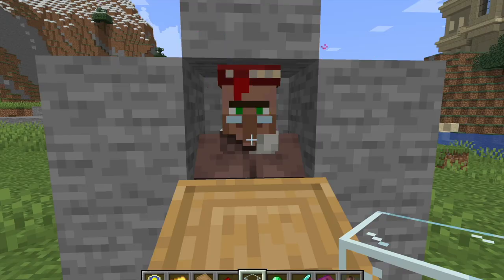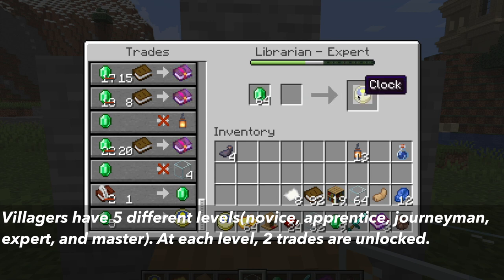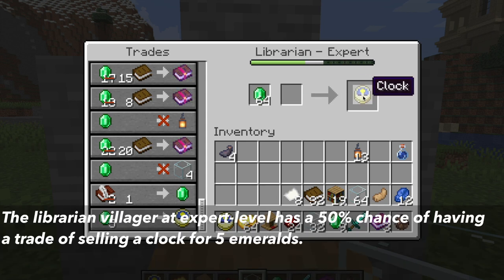Another way is through villager trading. When you trade with villagers, they gain experience that levels them up. There are 5 different levels, and at each level they unlock 2 trades. The librarian villager at expert level, which is the 4th level, has a 50% chance that they will have a trade of selling you a clock for 5 emeralds.